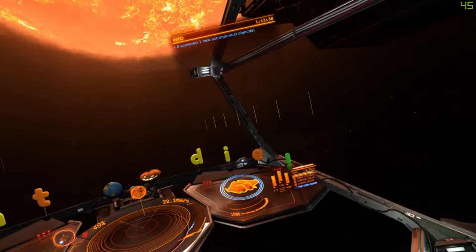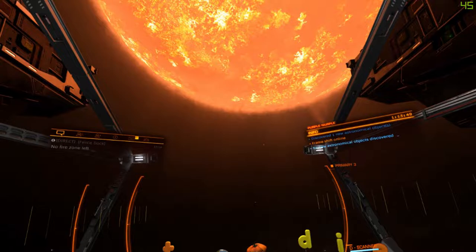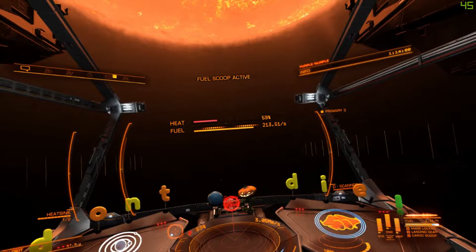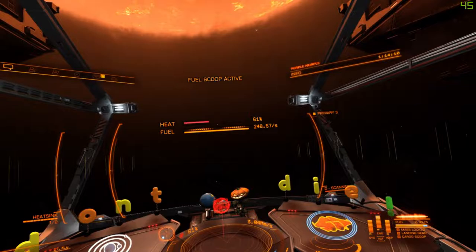Let me get my scanner and hit it. The reason I scan these is because when I get to the other end and land in a station, I can sell the data I get from jumping across the galaxy and scanning. Explorers can make a lot of money doing that. Explorers also go a bit crazy — like Howard Hughes, a very intelligent man who went a little nuts. Forgive me if some of you don't know that reference.